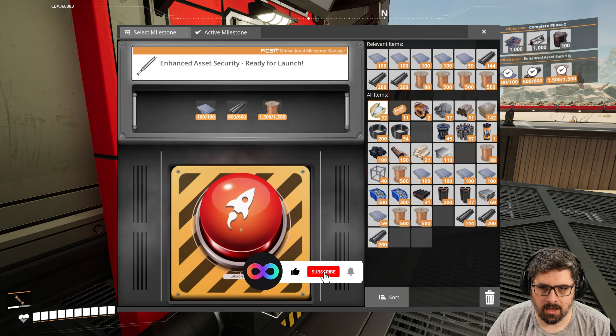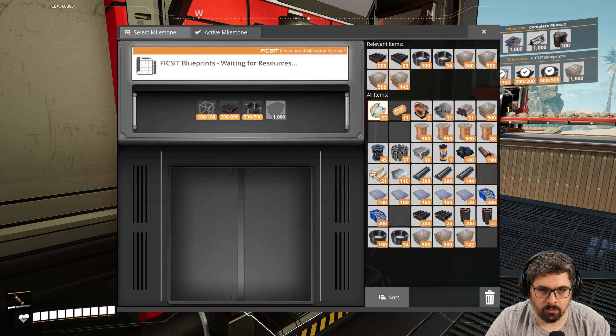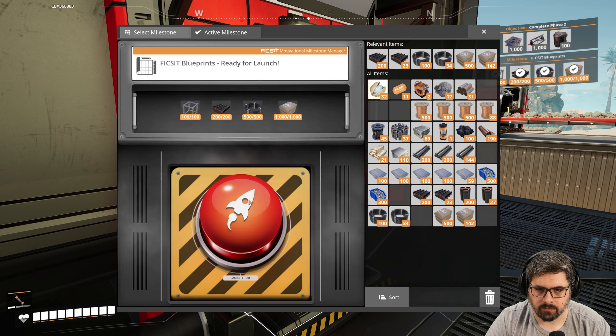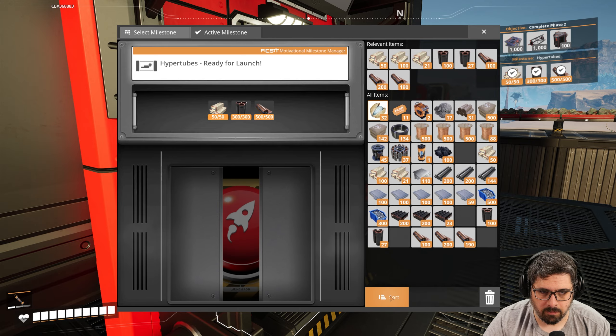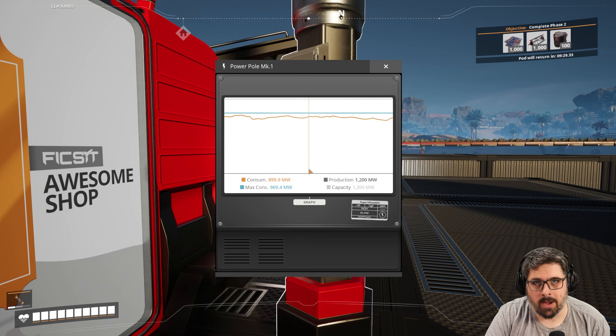Let's hand this stuff in and boom. Next would be the blueprints. And finally we are going to do the pipes — hypertubes, I mean. Now we're ready to work on the power.